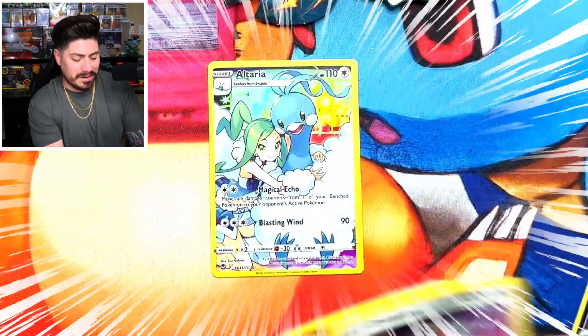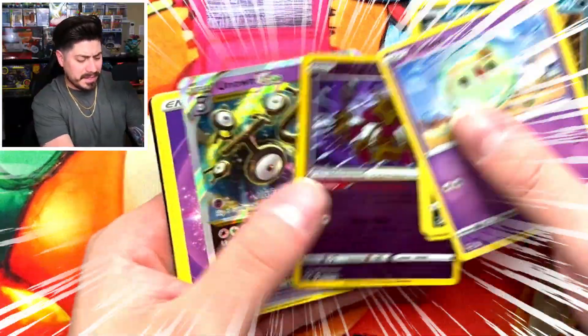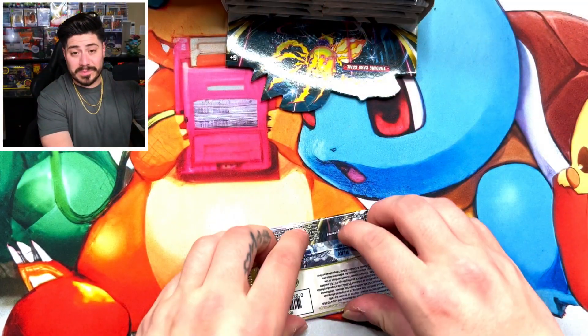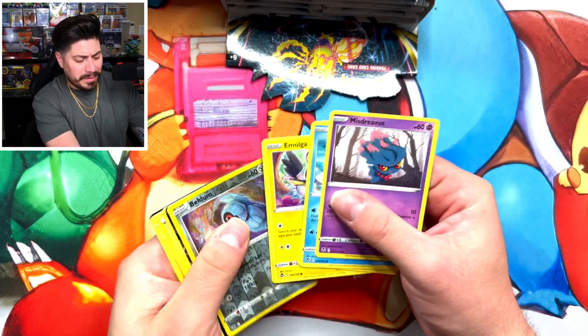Okay, here we go. We got a trainer card, we got the Altaria — oh, we see something! That Radean Alakazam, sick! And we got the Unknown V-Star, let's go. This is my third time opening Silver Tempest. First time I didn't hit the record button, second time I wasn't recording myself, but I did do the overview — so that's already four boxes down. Previous ones I didn't really hit anything that well, so nothing to lose except the cost of the booster box. But hey, we're doing it for the content.